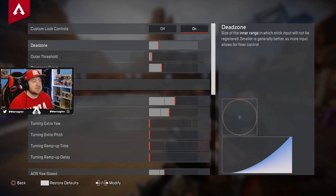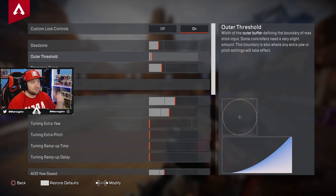Dead zone: this is the size of the inner range in which stick input will not be registered. Smaller is generally better as it allows for finer control — the lower the value, the more precisely you can move the stick around. The higher it is, the less control you have. I have mine set to two below normal. Feel free to copy these settings or write them down — I'll have the dead zone numbers in the description below.